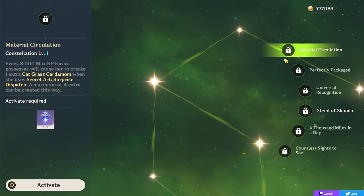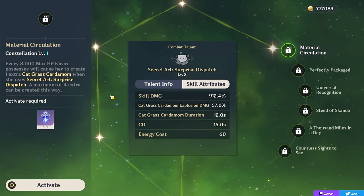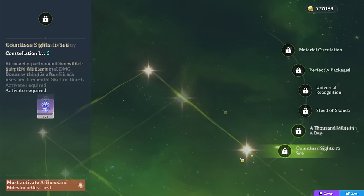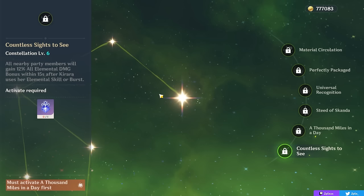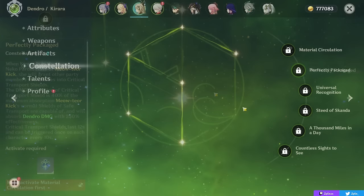For her other constellations: C1 gives you up to 4 extra mines on your elemental burst, helping with a bit of Dendro application especially against many enemies. C2 provides party members a smaller version of your shield in co-op, so basically just a co-op constellation. C3 gives talent levels to your skill, which is great. C5 gives talent levels to your burst. C6 gives a 12% elemental damage bonus to all party members after using your skill or burst, lasting 15 seconds — pretty nice, buffing all your damage dealers at once. Overall, her best constellations are C4 and C6, and she gains great flexibility and party buffs with her constellations.